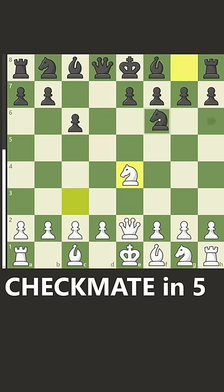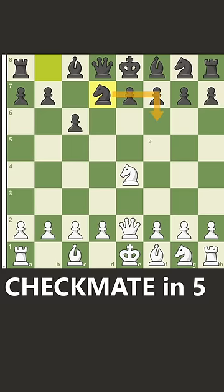Now black wants to play knight to f6, but they're going to notice that you can capture back and then their pawns will be doubled up. So instead, they might first play knight to d7 so that they can capture back with their knight. But now you have checkmate with knight to d6 and the pawn can't capture because it's pinned to the king. Hopefully you won't fall for this too.